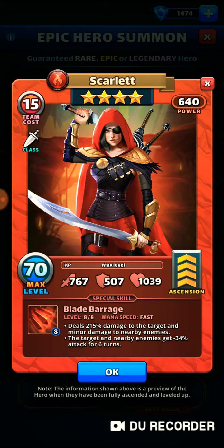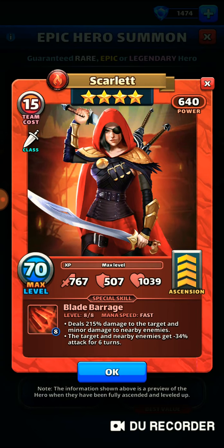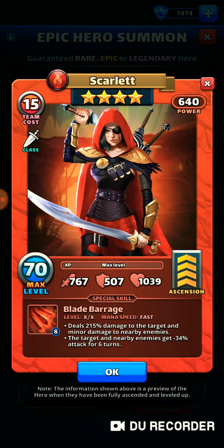Basically what Scarlet does is she hits her target with a moderate amount of damage and then she does a little bit of damage to the enemies next to that target. And then she is going to dampen their attack — she's going to make their attack not as hardcore as it was, so it would soften the blow for you and your team.